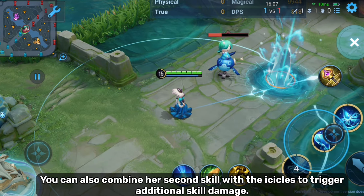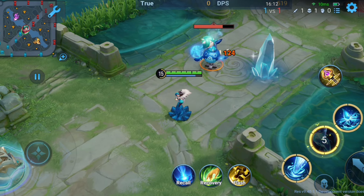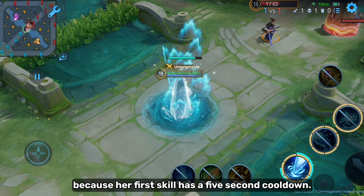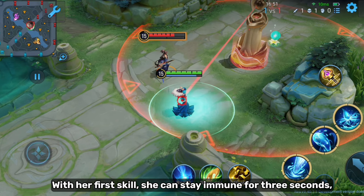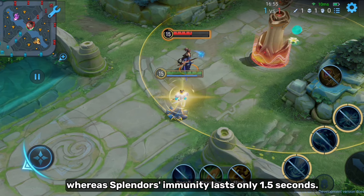You can also combine her second skill with the icicle to trigger additional skill damage. It's like a better version of Splendor's active skill — because her first skill has only a 5 second cooldown, while Splendor's active skill has a much longer 90 second cooldown. With her first skill, she can stay immune for 3 seconds, whereas Splendor's immunity lasts only 1.5 seconds.